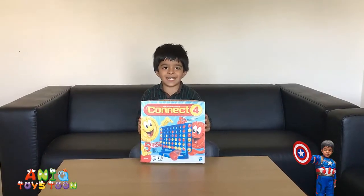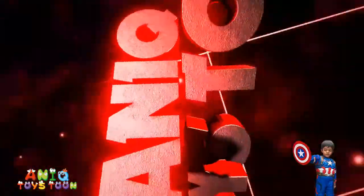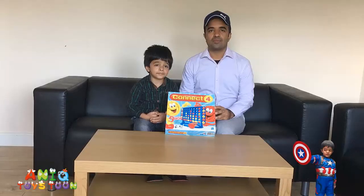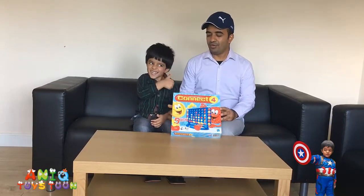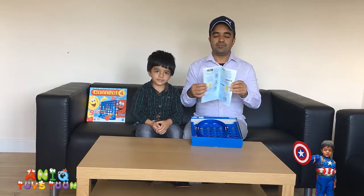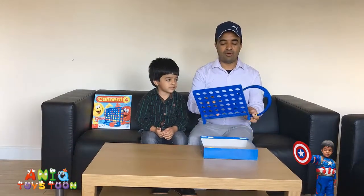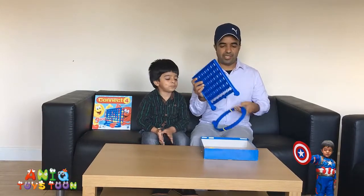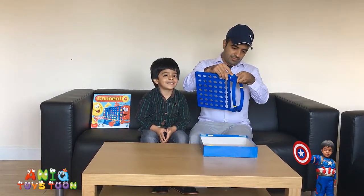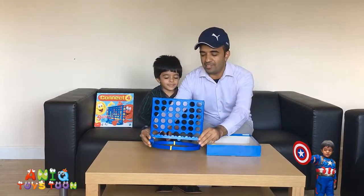Alright, what are we doing today? We are going to connect the connectors and show you what it looks like. Let's see what is inside the box. We have the instruction manual with all the instructions on how to play. And we have this — it's called a grid. We are going to assemble it. It's pretty easy; you just slide it in, just like that. And you do the same thing on the other side. Alright, so we have the grid ready.